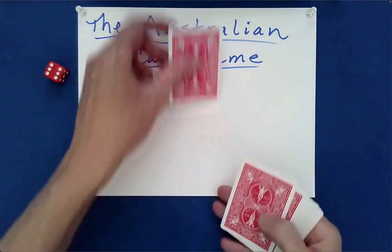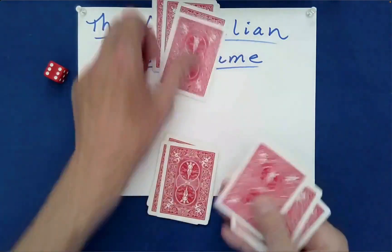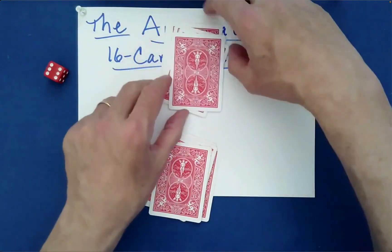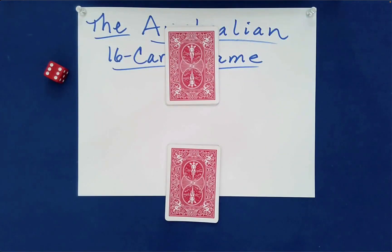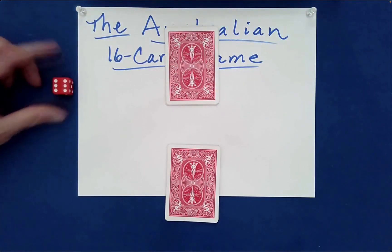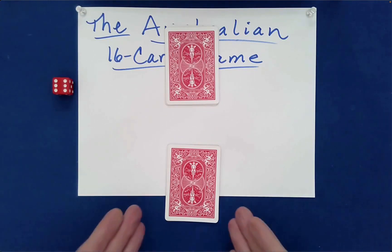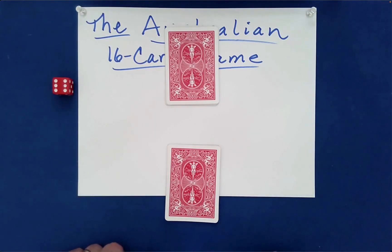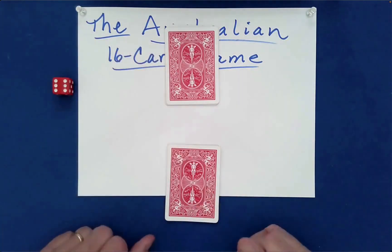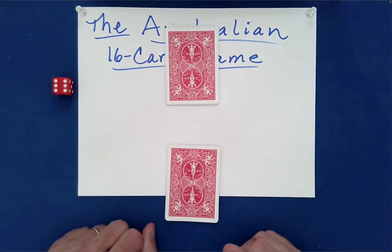I'll go ahead and deal out two piles, dealing to you first, which is customary. From this point on, all of the choices will be made by you. Since you're not here, we'll use a random event for some of these decisions — I have a die. At any point between the different stages of the game, you can say 'switch packets' and we'll switch packets.